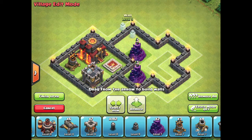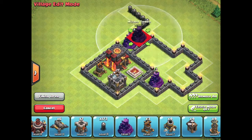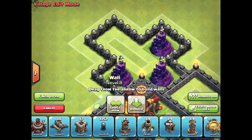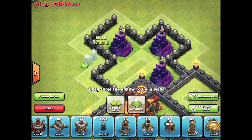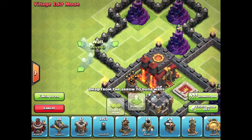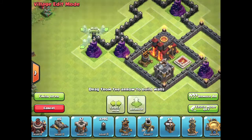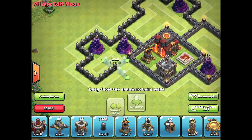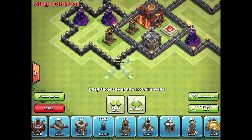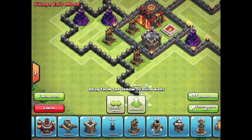So getting into the video, we've got a Town Hall 8 trophy or war base. You've got these pockets on all the corners which contain 5 or 6 defenses, which is pretty useful because they're in cross shapes so that you can have all the defenses protecting each other. You've then got enough room for bombs, traps and Teslas in there as well.